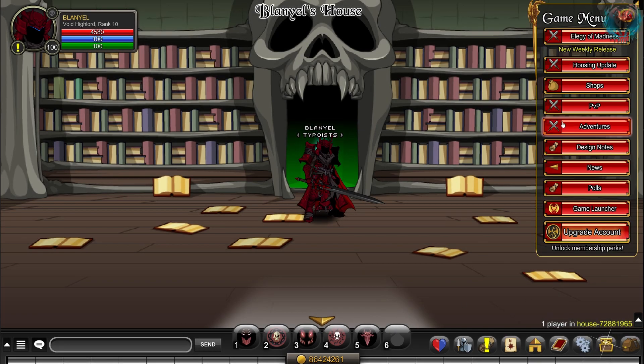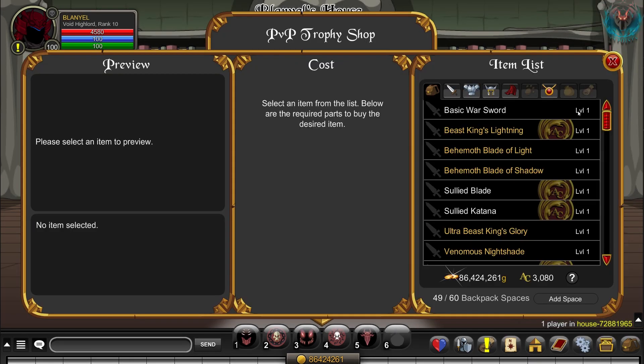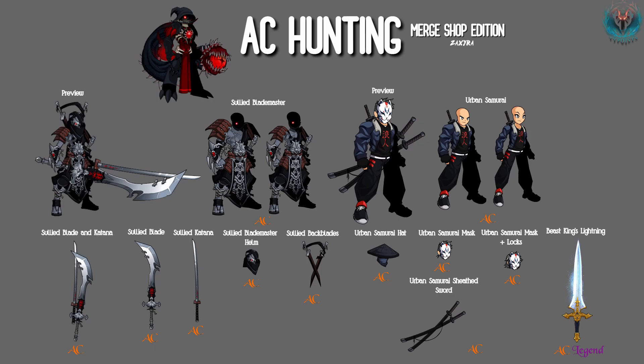First, enter the PvP section of the game menu and check out the rewards. These are the AC items you can get from it.